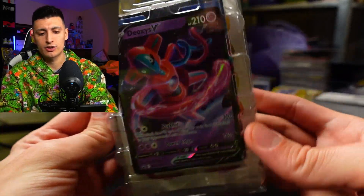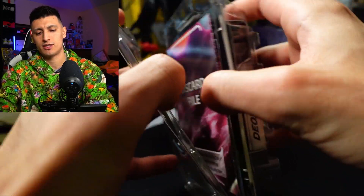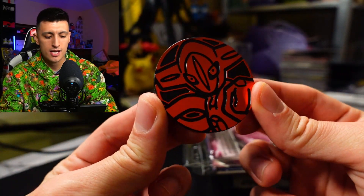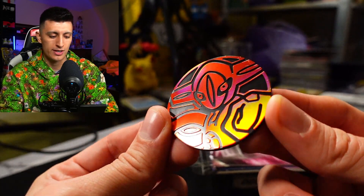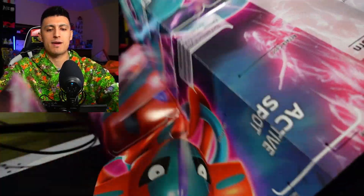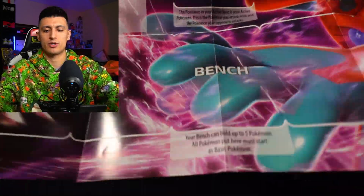Here's a look at everything included. We got the Deoxys deck right here — just pop this plastic open and show you guys everything inside. First up, we have a really cool Deoxys coin. It's a really nice red jumbo Deoxys coin. This is the only way you can get this coin, and the Zera Aura coin is really cool too.